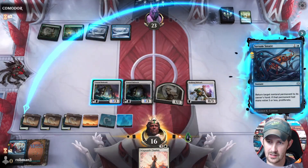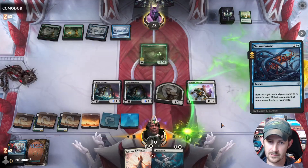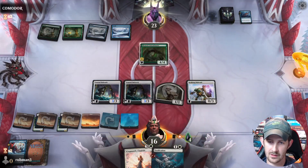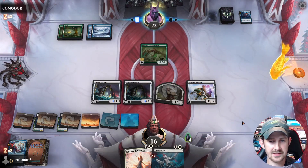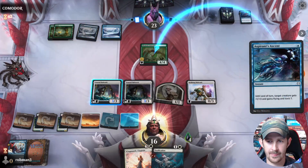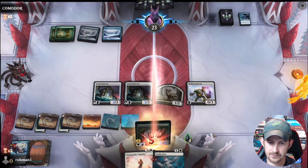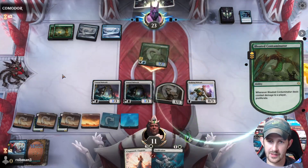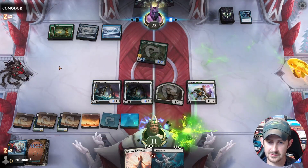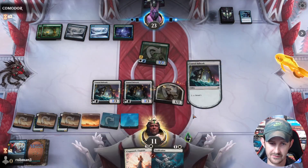Serum Snare. Contaminator — we will block the Contaminator. They have Tyvar's Stand: flying and Toxic One. They get to proliferate. This is getting scary. They know we have this though, so we're gonna Surveil.